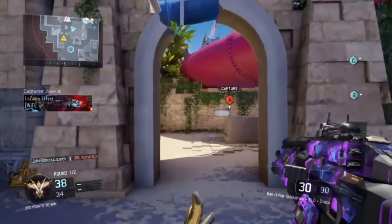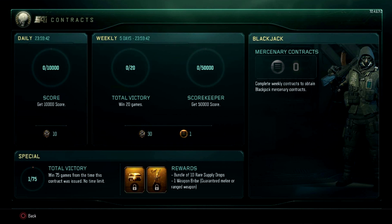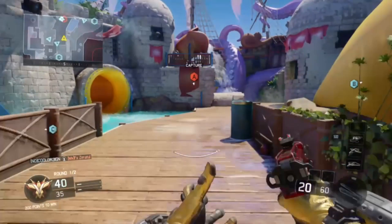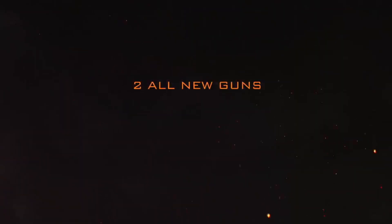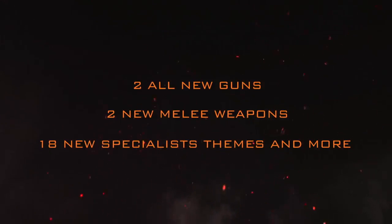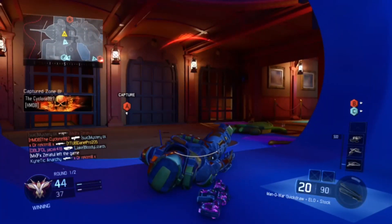What is going on guys, DerryPro25 here. All new content in Black Ops 3 just rolled out. The update was yesterday and now all the stuff came in today on June 14th. So I'm going to break it down for you guys. There are 2 melee weapons, 2 all new guns, and 18 specialist items — calling cards and new camos.